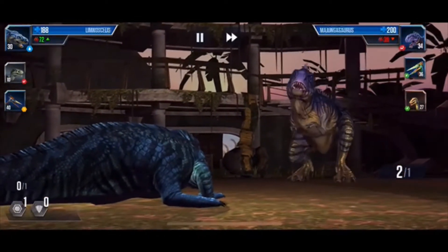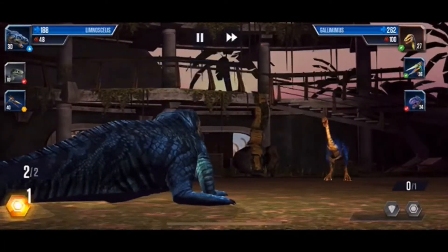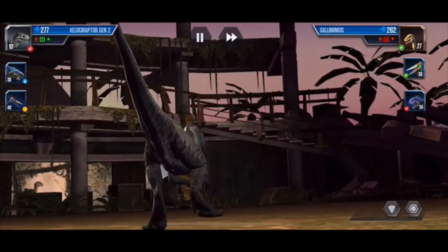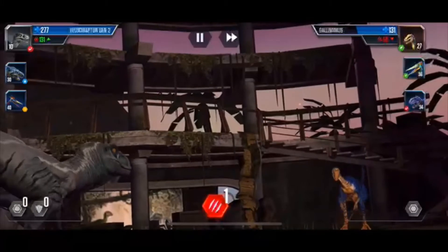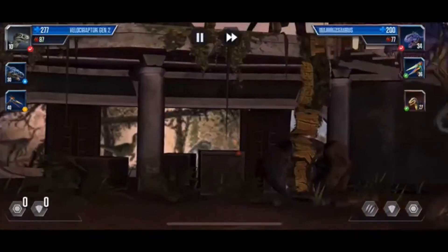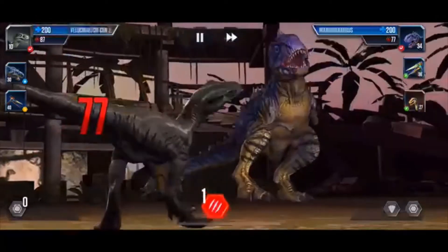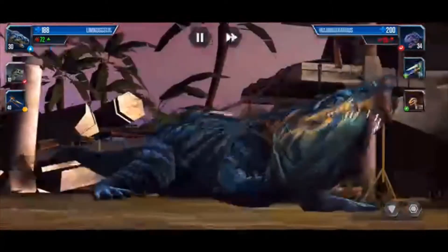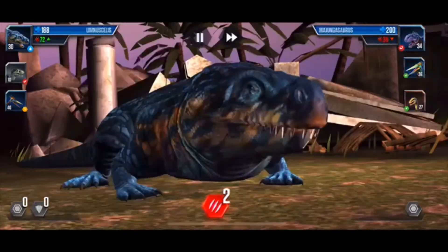He has two attacks total with two attack points. He's going to Dino Swap, which brings it down to one, and he's going to go for nothing — so he may have one block at the most. We're going to put the Velociraptor Gen 2 in, which we unlocked not that long ago — and boom, we're going to do a heavy amount of damage.